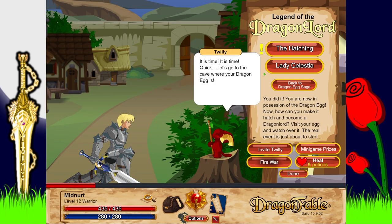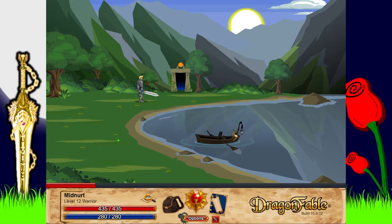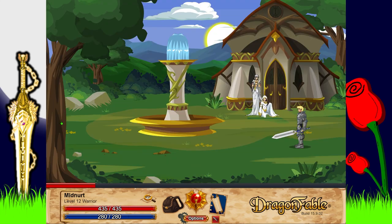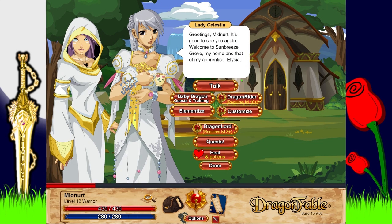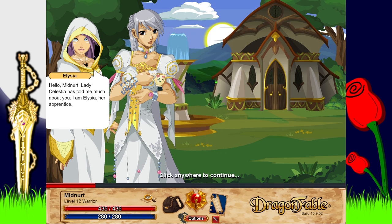Alright, let's go to Lady Celestia. I might not want to do too much because I was going to do some dragon training. 'Greetings Midnard, it's good to see you again! Welcome to Somebody's Gruff, my home and that of my apprentice Alicia.' Alicia — I'm gonna say Alicia, right? So we've got to talk.